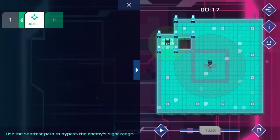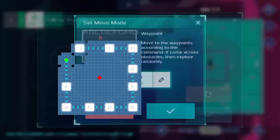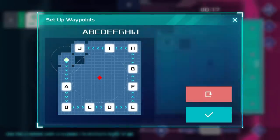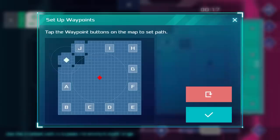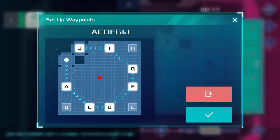Next up we have Exception. Each level gives you an objective for your little robot friend to complete, but you don't directly control the robot. Instead, you give it commands and then sit back and watch to see if your commands allow the robot to complete the objective. If you really like challenging puzzle games and can think like a computer programmer, Exception may be perfect for you.